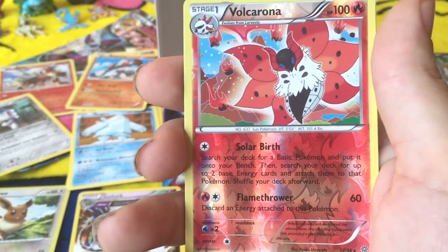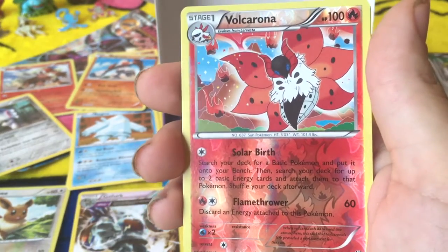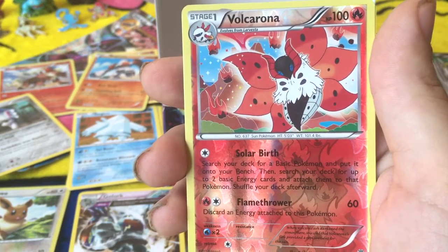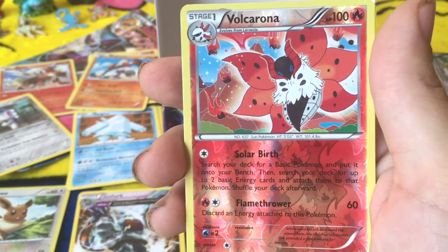Search your deck for a basic Pokémon and put it onto your bench, then search your deck for up to two basic energy cards and attach them to that Pokémon. Holy balls, Batman, that's badass. That is too cool. Nice.